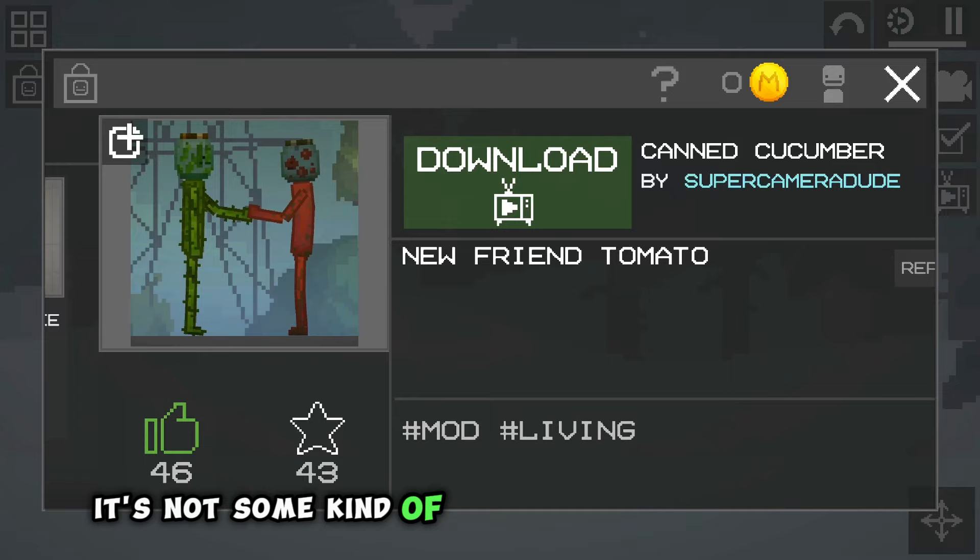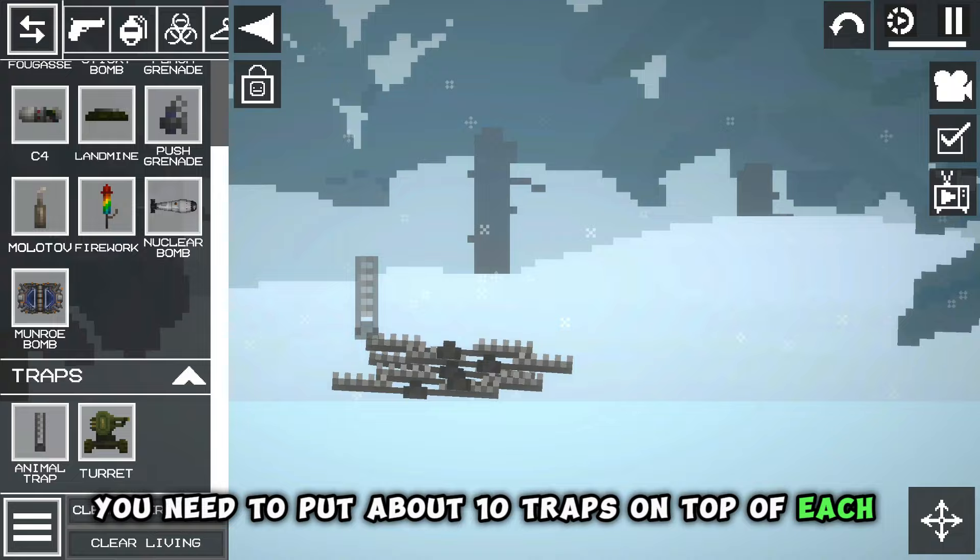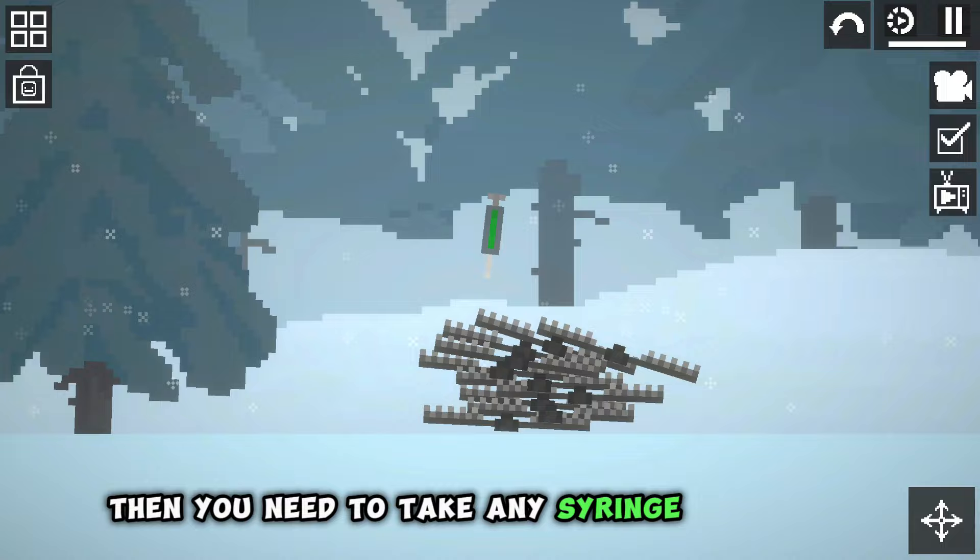The first bug is related to the most powerful killing tool in the game. And no, it's not some kind of gun or bomb as you might think, but it's just a trap. You need to put about 10 traps on top of each other. The more traps there are, the stronger the effect will be. Then you need to take any syringe and touch the traps.